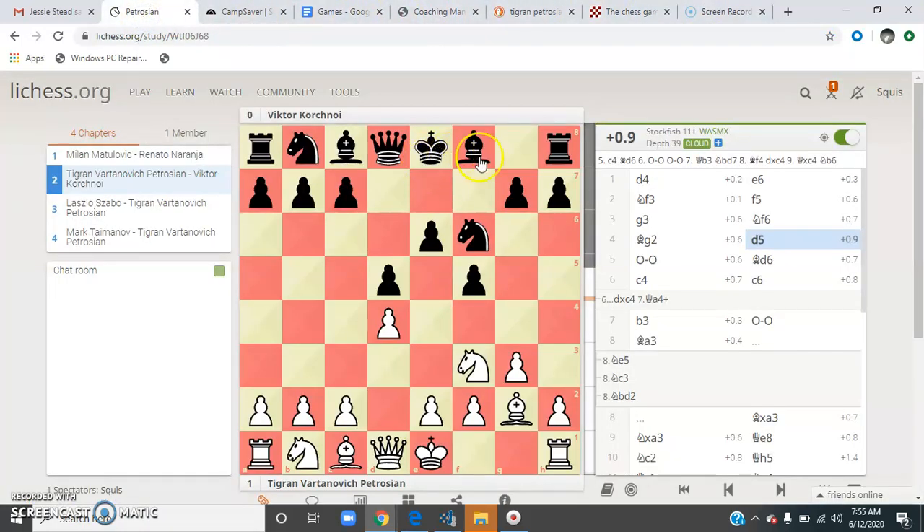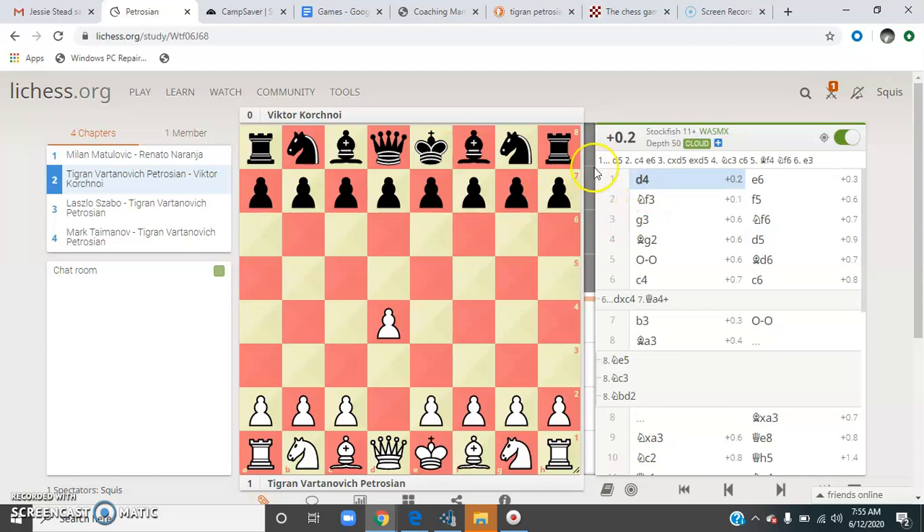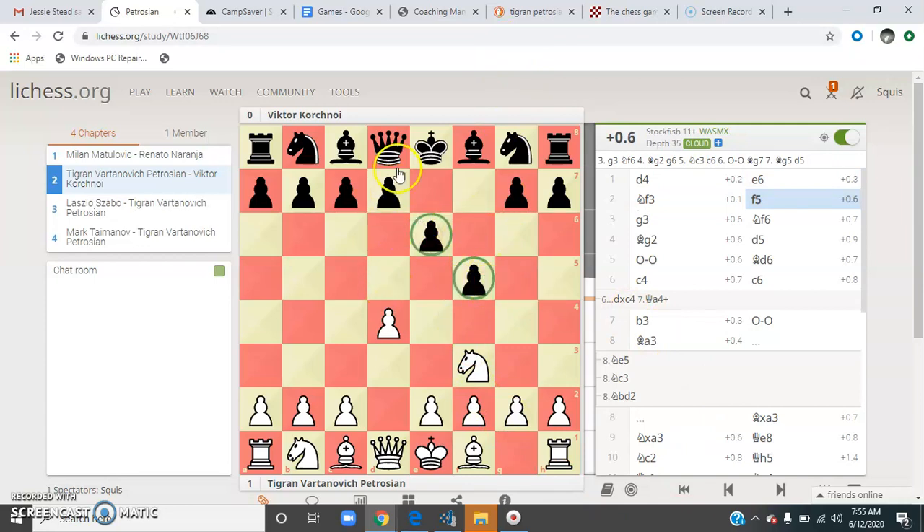Let's go to the game. This is Sigrid Petrosian as white playing against Victor Korchnoi as black. d4 opening, e6, knight to f3, f5. When the pawn is here, this is called the stone wall. And the black pawn comes here to d5 — this is called the Stone Wall Defense. Let's see how Korchnoi plays against it.